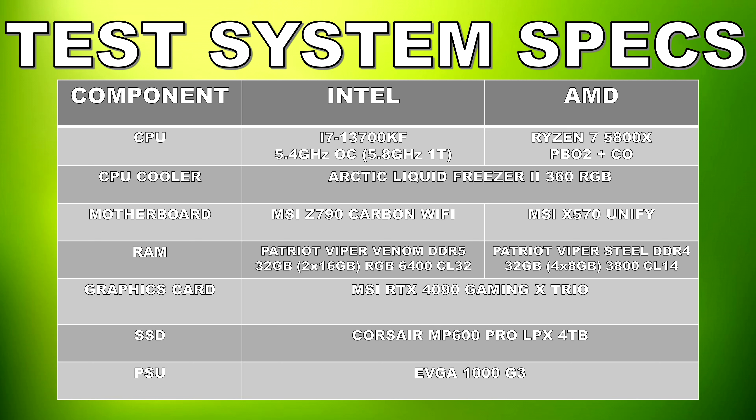On the Intel side, we have the Core i7-13700KF, which has been tuned using turbo ratios. Its all-core OC is at 5.4GHz, and the single-core boosts are at 5.8GHz. For the RAM, we've got 32GB of Patriot Viper Venom RGB DDR5 running at 6400 megatransfer CL32. The motherboard is an MSI Z790 Carbon Wi-Fi. Both systems had their CPUs cooled by an Arctic Liquid Freezer 2 360 RGB, with fans and pump at 100%. For game storage, we have a 4TB Corsair MP600 LPX Gen 4 NVMe SSD. The graphics card is an MSI RTX 4090 Gaming X Trio, and the power supply is an EVGA 1000 G3.